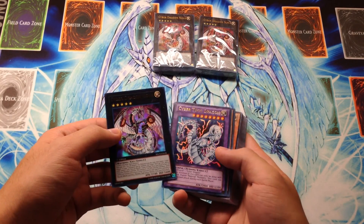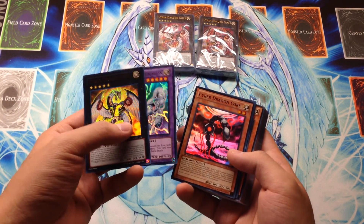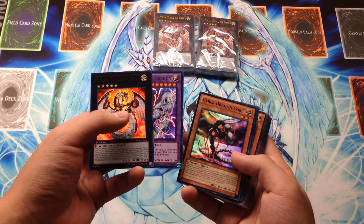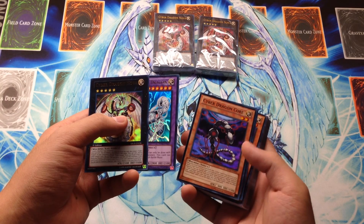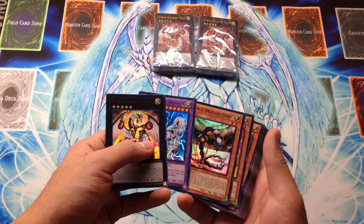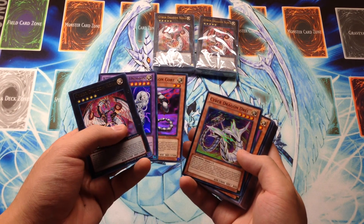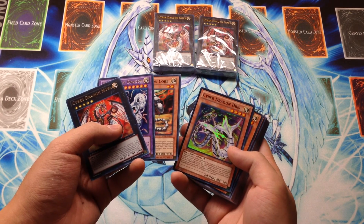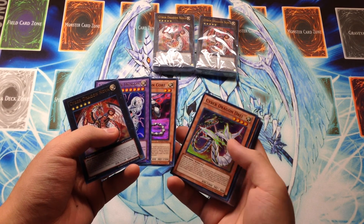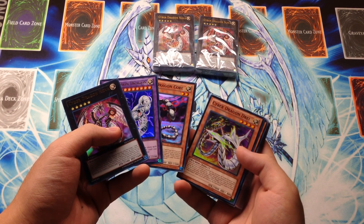We have an ultra rare Cyber Twin Dragon, Cyber Dragon Core, which lets you fetch a spell or trap that contains Cyber in its name, or you can summon out a Cyber Dragon by banishing it from your graveyard straight from your deck. We have Cyber Dragon Drei, which I believe is 3 in German. I know the other one is Zwei, which was previously printed, but basically Drei and Zwei — I'm not sure the order — should be 2 and 3.